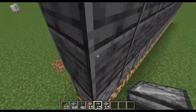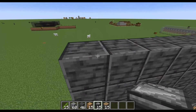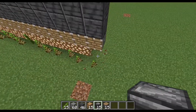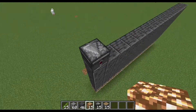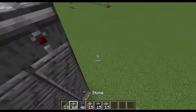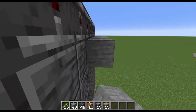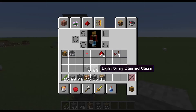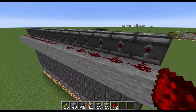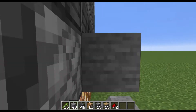Then on top of the polished deep slate, we're going to place the observers where the face is facing towards the bamboo, so that way when the bamboo grows, it will send a redstone signal out of the back, which we'll do something with later. Then a block under the observer on the backside, we're going to place some stone down. Then we're going to grab our redstone and place it down on that block. On the block of the pistons, we're going to place another row of blocks.